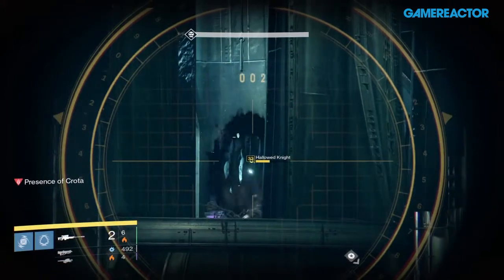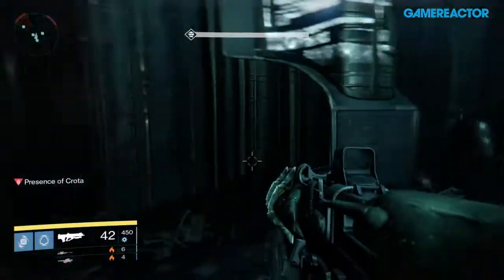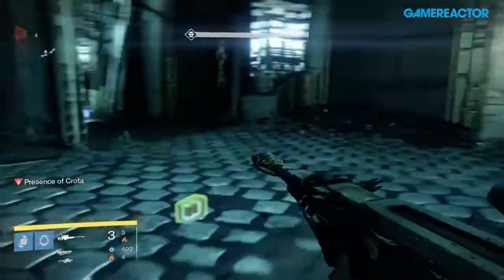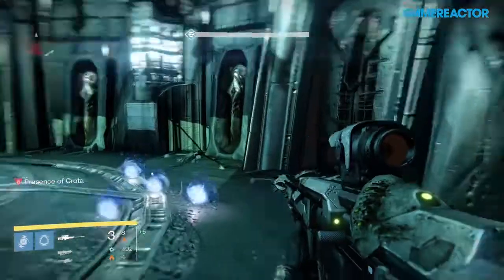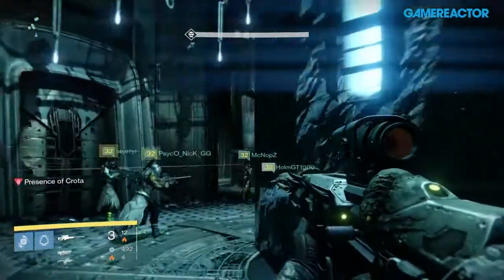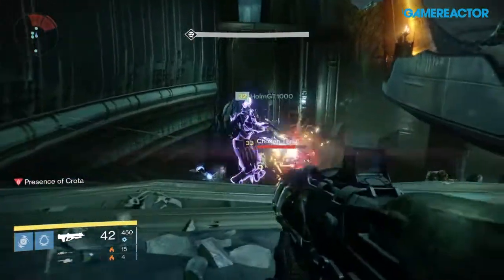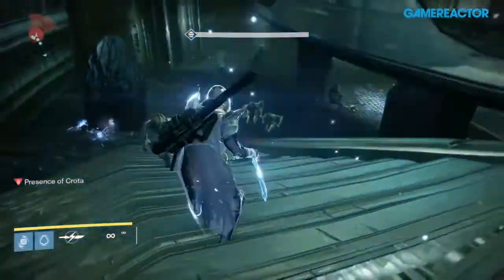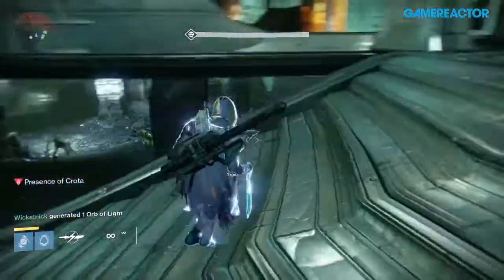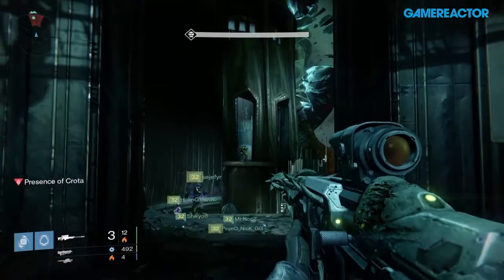The Swordbearer is running a Hunter Blade Dancer and she doesn't do stealth on the first hit, but then when she's done the first hits with the sword, she drops the sword and does the blink attack on Crota, which makes her invisible and she picks up the sword again so Crota doesn't attack her when she runs away. So here we've damaged Crota once. I use my Blade Dancer here to generate some orbs for the Swordbearer, so when she gets back up with the sword to damage Crota next time, she'll pick up some orbs which makes it easier for her to get the super and do more damage.